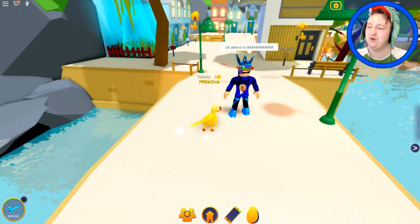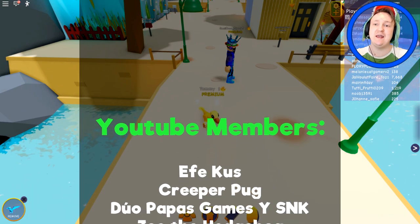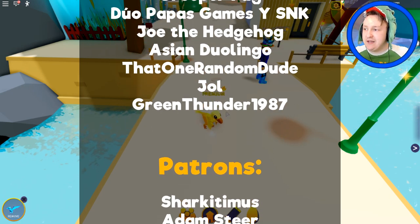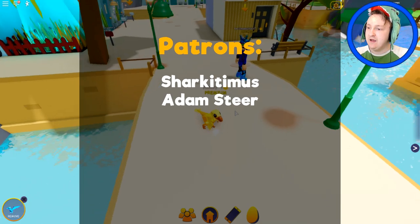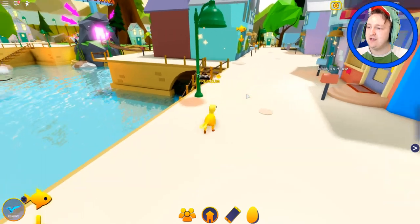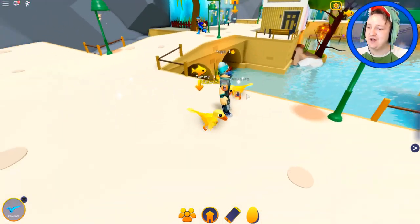Maybe I should save up for the T-rex. I actually got two and a half thousand money while I was waiting. You can literally just sit in that lumber mill and not do anything and you'll get thousands of money — I think you can get like five thousand an hour just doing nothing, just sitting there. That is crazy. This is so cool — I have turned into the dinosaur!